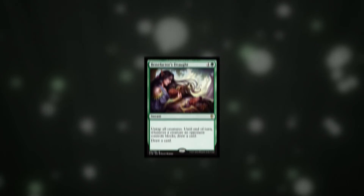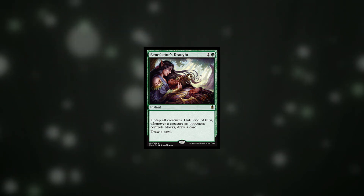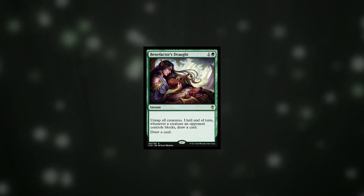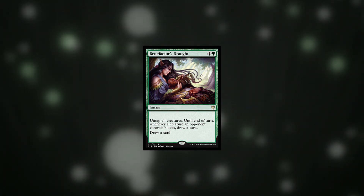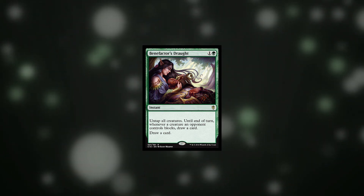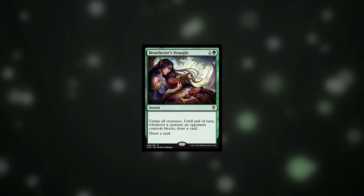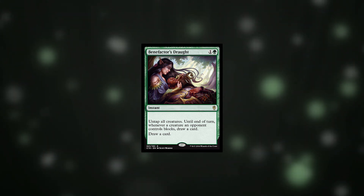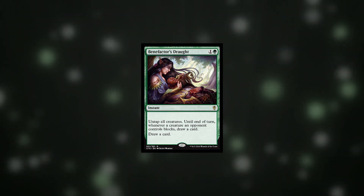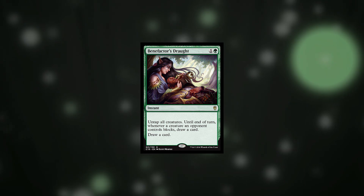At number 2 we have Benefactor's Draft. This is a very interesting card with lots of applications, which adds to its playability with three little words: draw a card. You can use it to apply pressure in an even or behind capacity without giving away card advantage, plus use it as mana ramp in an elf or cradle-style deck. You can also use it as a surprise for an opponent you are racing who will end up running into a wall of blockers. This card has the potential to be a game-ending one, but even in its worst case scenario drawing a card for two isn't awful, plus running some cheap creatures into a wall for card draw is never going to be bad.